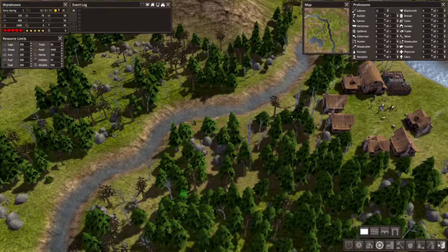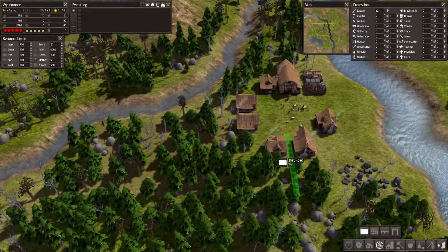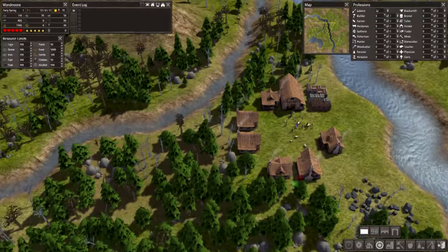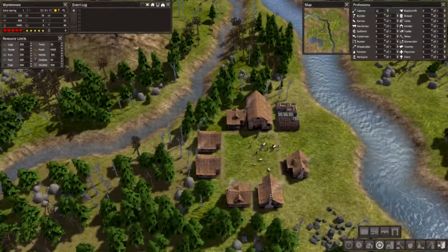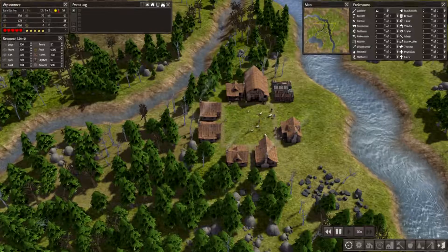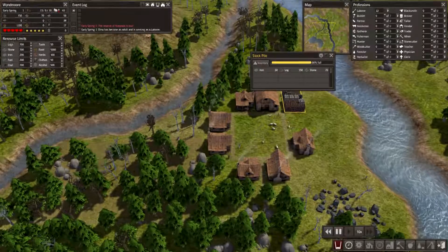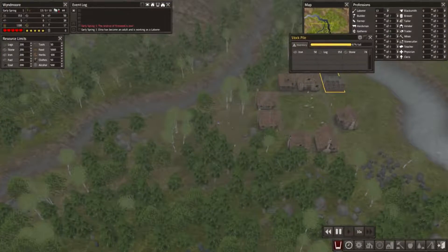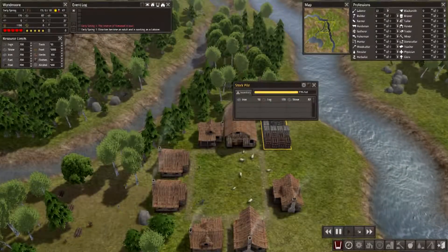Let's make a road connecting through these houses and around here - already making plans. There we go. Let me set the time on - let's keep it at 10 times speed since we're waiting for everything to be built.